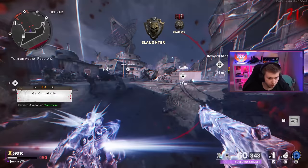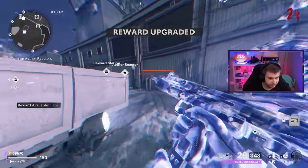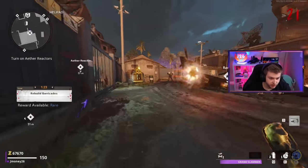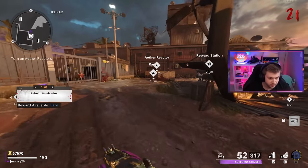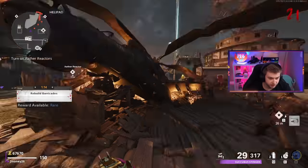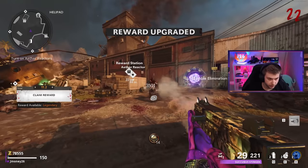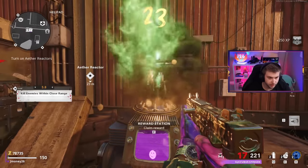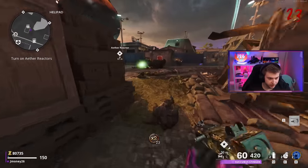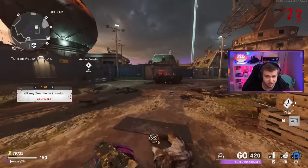We almost just died right there. It's getting real hairy with these elites coming in now because we don't really have a weapon that can take them out. I've been keeping this baseball bat around for when we get the melee challenge, but it's very very risky to go for that now, especially when we have to rely on the zombies dropping us armor. We got it up to legendary - and you gotta be kidding me. Not really what I'm looking for, but probably going to do a little more damage than the baseball bat at this point.